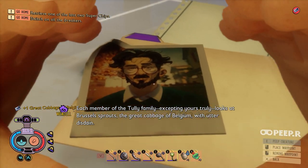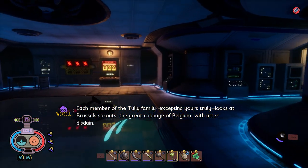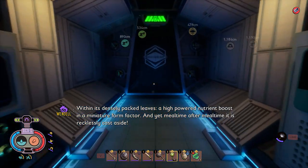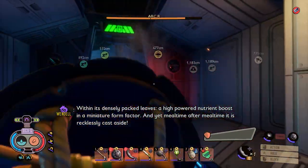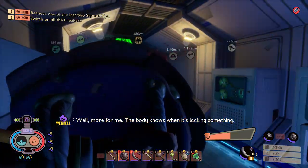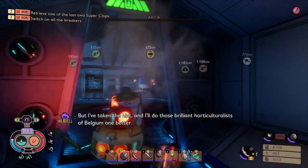Dr. Tully's log continues: "Each member of the Tully family, excepting yours truly, looks at Brussels sprouts - the grape cabbage of Belgium - with utter disdain. Within its densely packed leaves, a high-powered nutrient boost in a miniature form factor. And yet, mealtime after mealtime, it is recklessly cast aside." So these are arcs - tougher than the taser bots, and they can shoot at you.